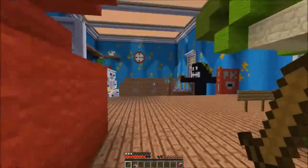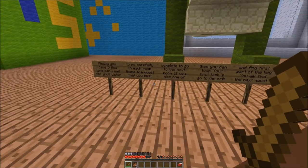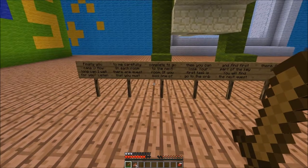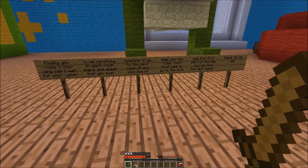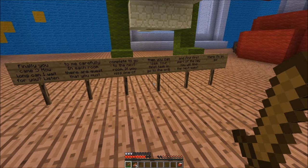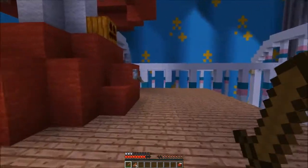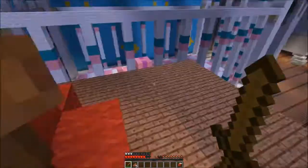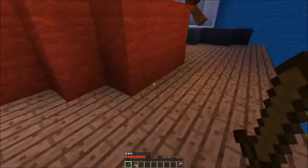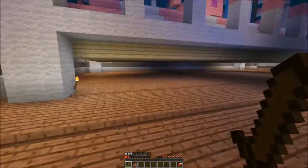There's a desk lamp. What do these signs say? Finally you came - how long can I wait for you? Listen to me carefully: in each room there are quests that you must complete to go to the next room. If you miss one you can lose progress. Your first task is to go to the crib and find part of the key. You will find the next quest there. Go go go! All right, there's the crib.